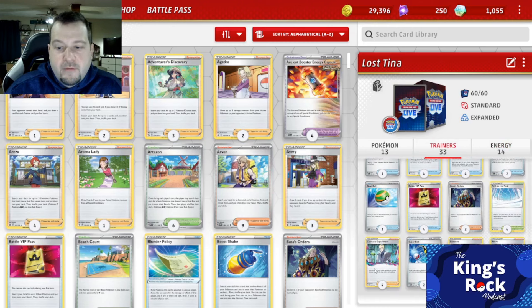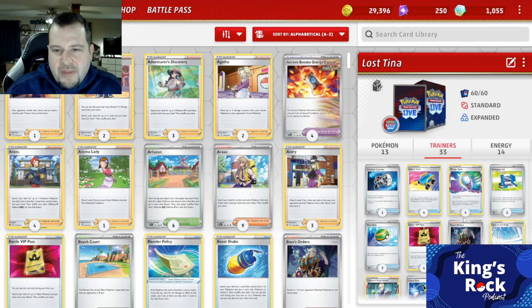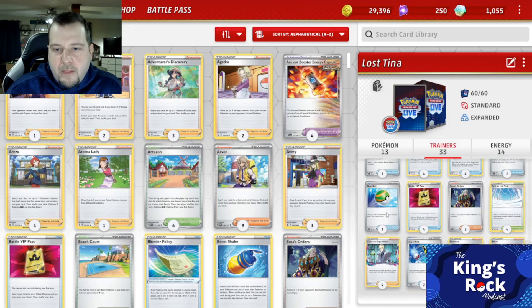For the Trainer Count, for the Supporters we have four Colress, two Roxanne, one Avery, two Boss's Orders. For the Items: one Countercatcher, four Switch Cart, four Mirage Gate, two Pokégear, three Nest Ball, four Battle VIP Pass, two Super Rods, and rounding out is four Path to the Peak.